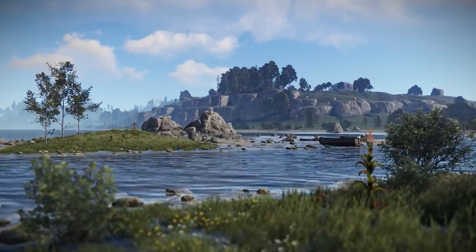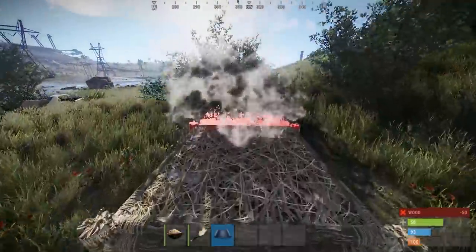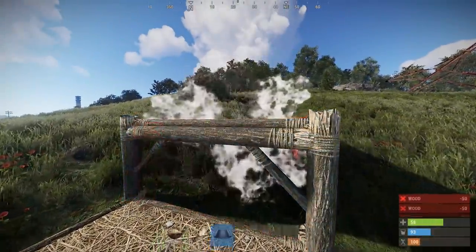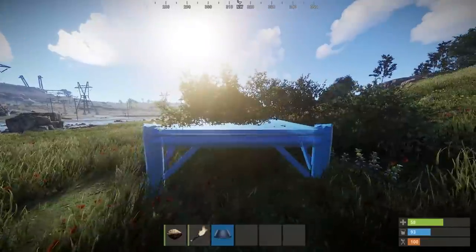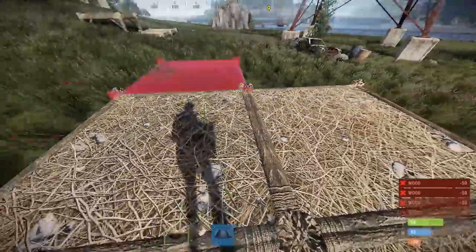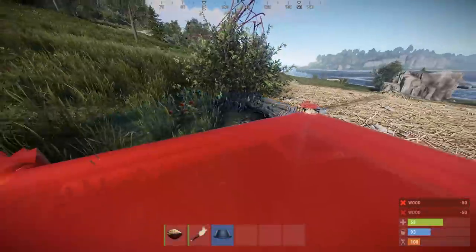Another feature that's been craved for a long time, especially if you're not a fan of house plants, is for foundations to displace — or rather remove — bushes, which is what they'll be doing on the backport branch as of today. When they're destroyed in this way they'll just respawn somewhere else on the map, so if you see a bush pop into existence in your face, you know someone somewhere is building.